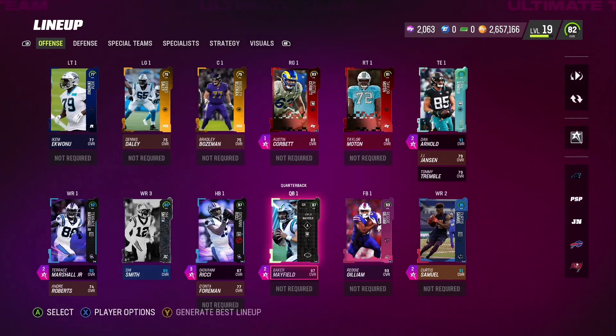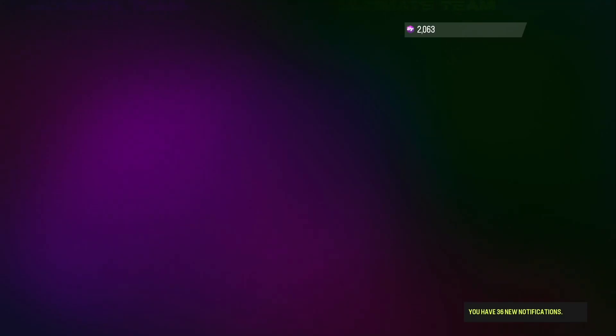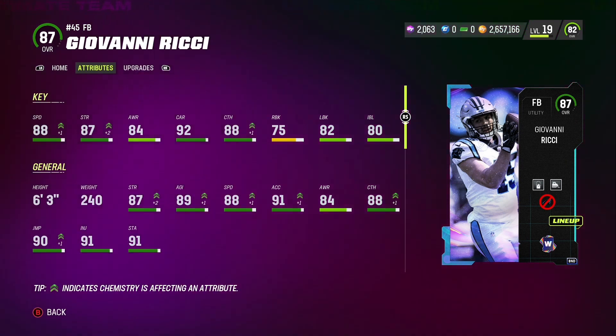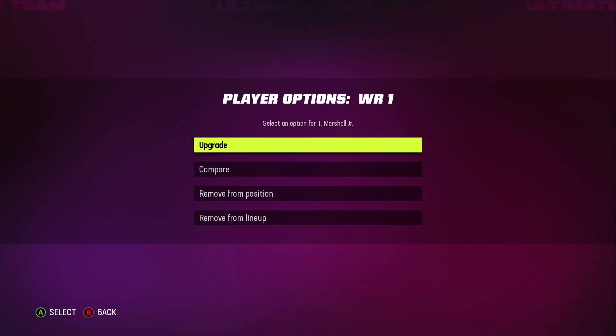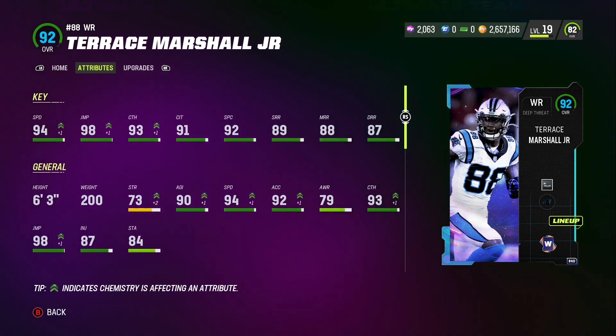Baker Mayfield is 6'1, 215 pounds, so he should be able to get the job done — we'll see though. We're actually changing it up a little bit: we're using a fullback, Giovanni Richie, as our halfback. I didn't really have any other Panthers halfbacks at the moment, so I was like, hey, I had this one, why not put him at halfback. Shai Smith is our wide receiver three and then we have Terrence Marshall Jr.